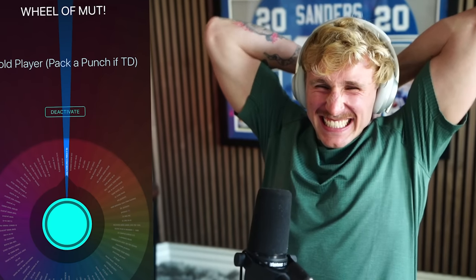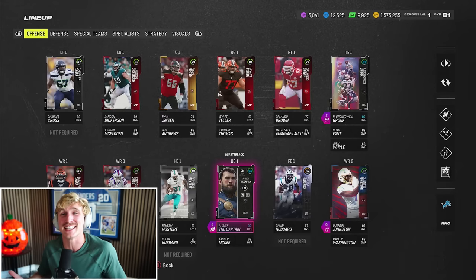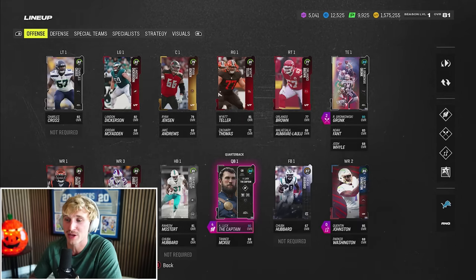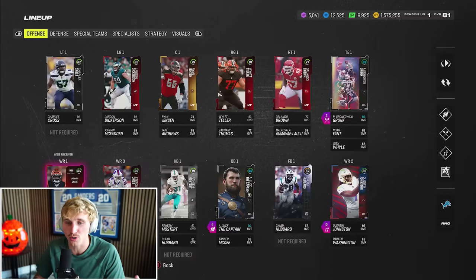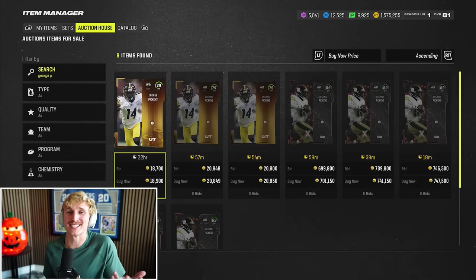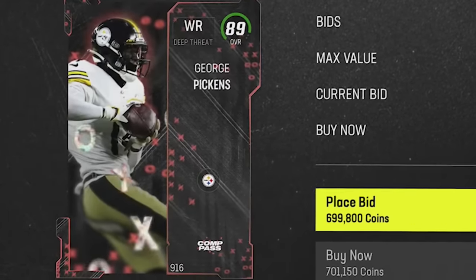Our very first wheel spin of Episode 4. This wheel spin — we haven't seen it since the start of the first season. This is how I got Kenny Pickett. We take any gold player, if they score a touchdown we get the best version possible. There's this 89 overall competitive exclusive elite — if you grinded the competitive pass in season one you could earn this George Pickens. Card art's nasty, it's animated. It's an insane wide receiver: 6'3", 87 speed, 91 spec catch. There aren't better wide receivers that also have a gold card.